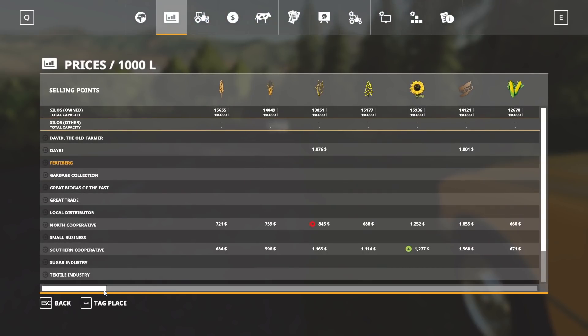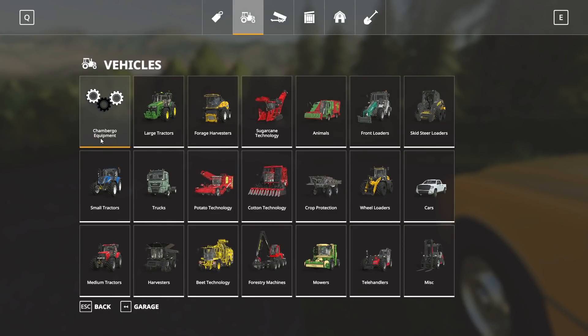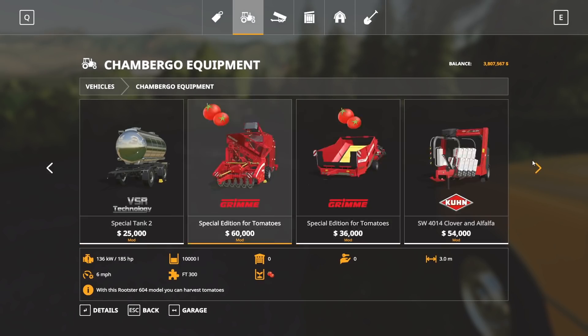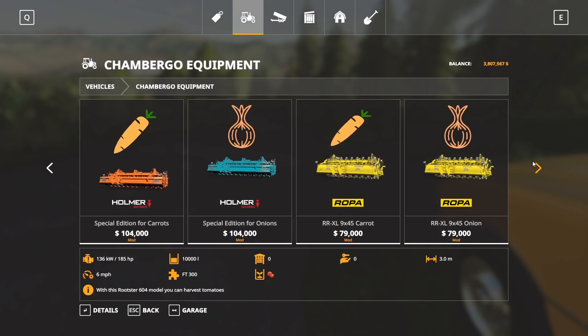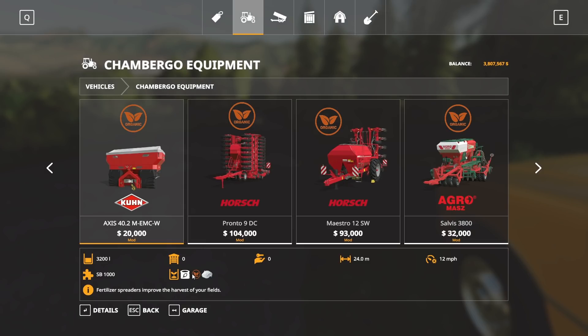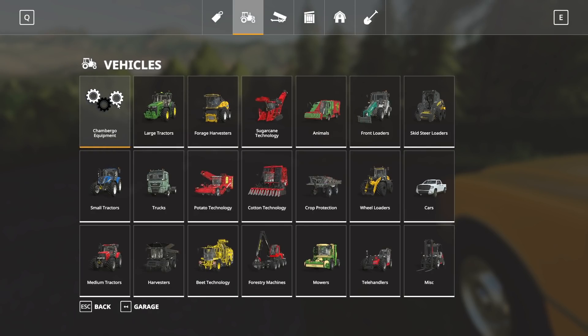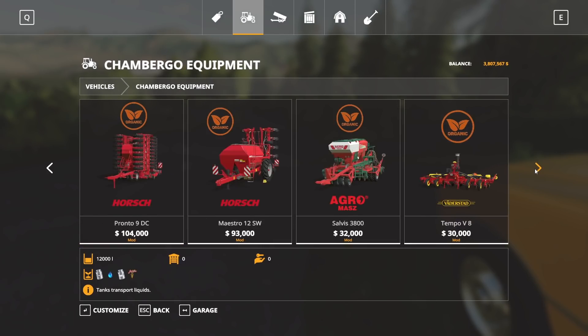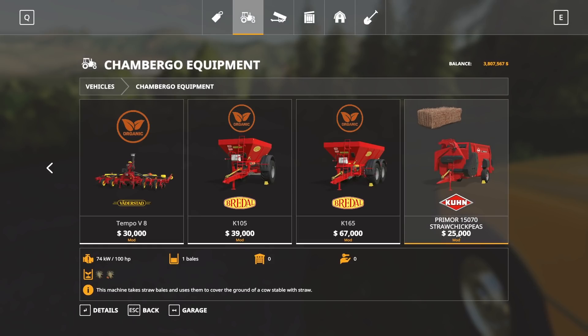In the store there's Schamburgo equipment — special tanks, tomato harvesting stuff, carrots, onions, multi-fruit, all sorts of different stuff. Organic means you have this organic fill type which is a compost. There's tons of stuff in here. There's also a straw blower for chickpea straw, since there are chickpeas on this map.